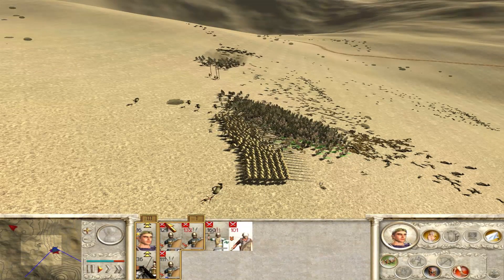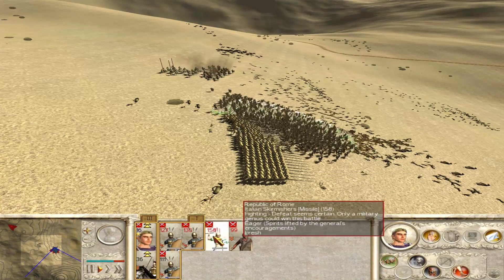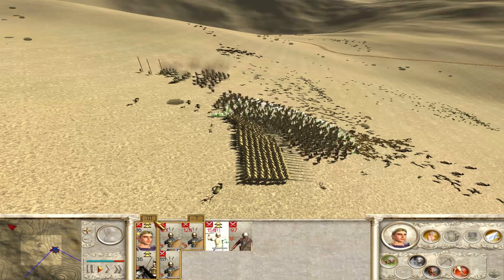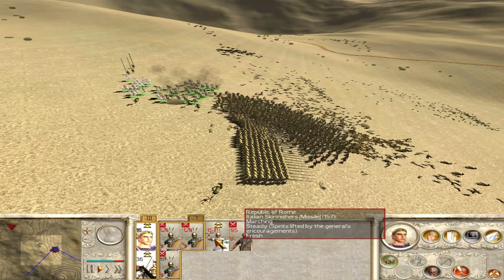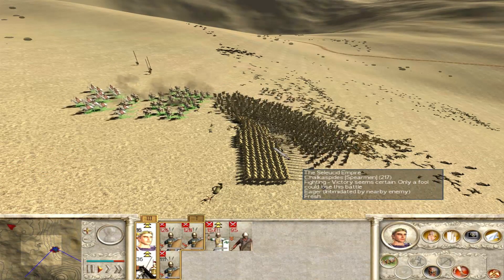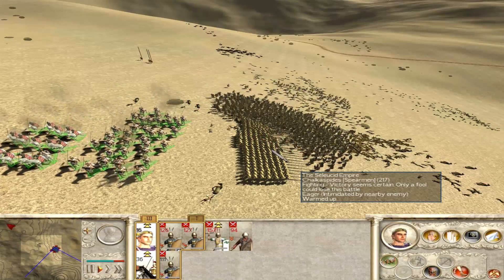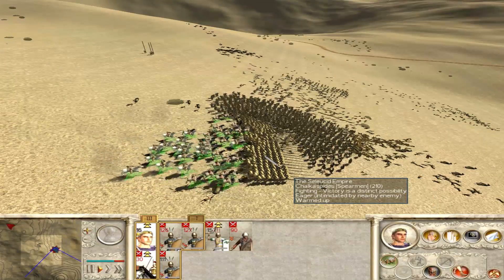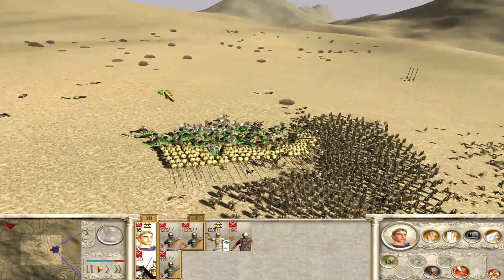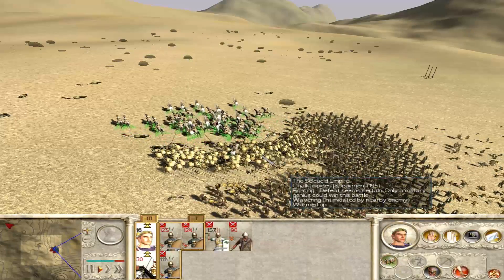Unfortunately, our units kind of got all muddled up in the pursuit because they were chasing the other unit instead of attacking as I'd ordered them to. That is another problem with Rome Total War in particular — you would order your troops to attack a certain unit, but instead of attacking that certain unit, they decide to just attack the closest guy. To a certain extent, it does make sense — you get an order, charge, so you charge at the closest thing.